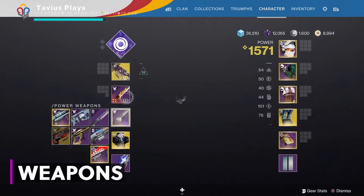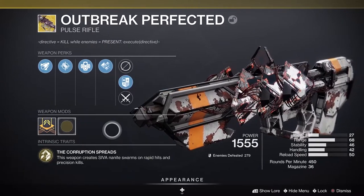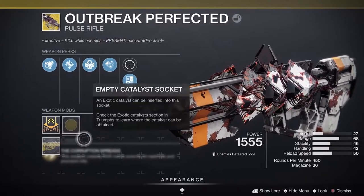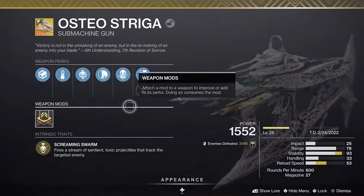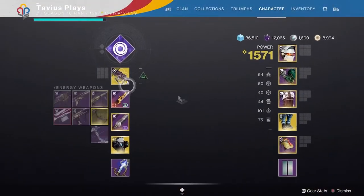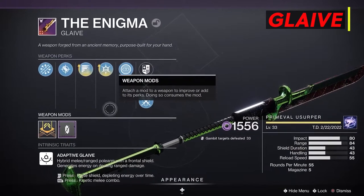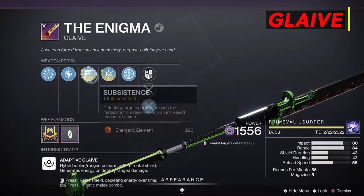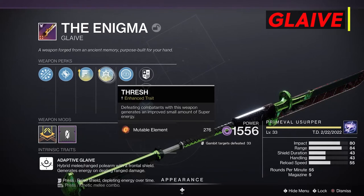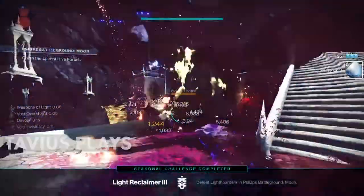Now let's talk about weapons. For my kinetic weapon I needed something for longer range, so I went with Outbreak Perfected since I recently got the catalyst. You can also use a scout rifle, a pulse rifle like the new Peace of Mind from Psyops Battlegrounds, or the new Osteostriga exotic SMG — remember there's an Overlord champion mod for SMGs if you go that route. I went with Outbreak Perfected and Unstoppable Pulse to stun unstoppable champions. Now the glaive — it's craftable so you can pick whichever perks you want and reshape. The combination of Subsistence with Thresh is the best choice for this build. Thresh doesn't proc with the glaive melee, only by shooting, which is great because glaive melee gives you super energy via Echo of Reprisal when surrounded. So we have both ends covered for lots of super energy.